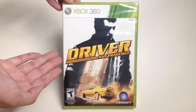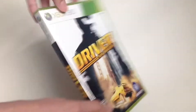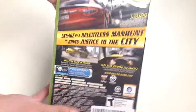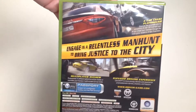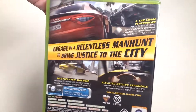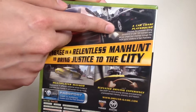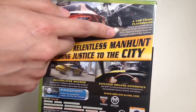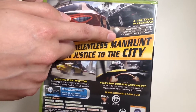Here's one last look at the Driver San Francisco cover art. Let's take a look around the box — here's the spine. And here's the back side. We have three screenshots. Starting with: A car chase playground. Discover the cinematic driving sensations of over 20 licensed cars as you chase your enemies through the most iconic locations of San Francisco.